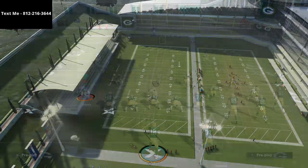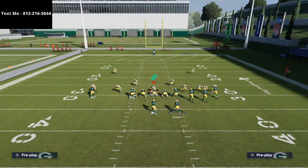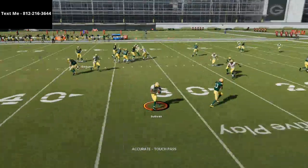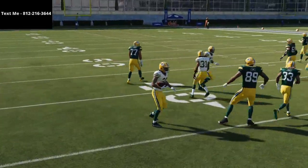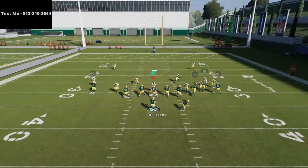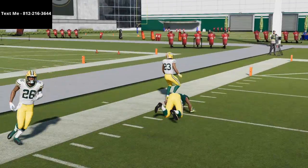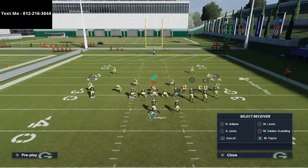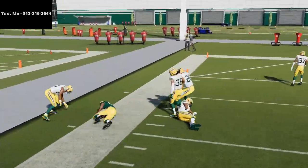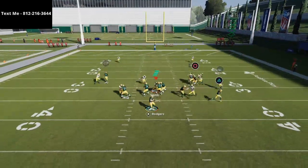Man-to-man coverage will have a very difficult time with this play. The only adjustment I like to make is taking the running back and putting him on a wheel route. At the snap against man-to-man, because you have essentially a quads formation — a four-by-one set — there's going to be a man switch. The outside guy takes the running back, which means this drag route is going to run wide open. It's a very unique delayed drag, which makes all the difference. Against press coverage, it creates a natural pick and rub for Marquez Valdez-Scantling.